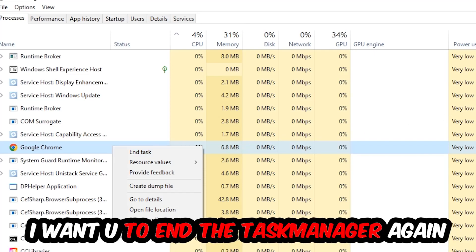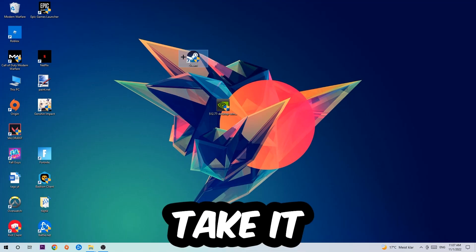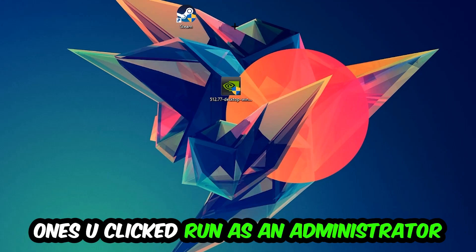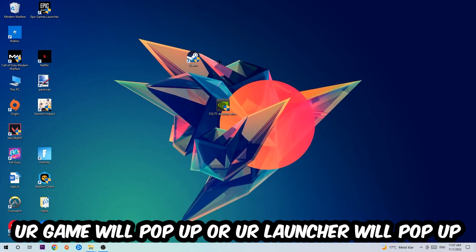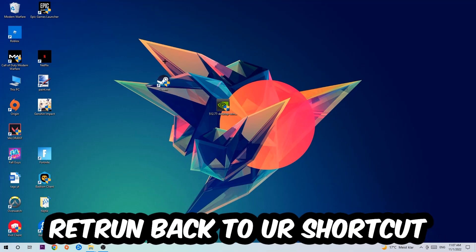Once you're finished, close the Task Manager. The next step is to find your launcher shortcut or in-game shortcut on your desktop, right-click it, and hit Run as Administrator. Once you click Run as Administrator, your launcher will pop up — launch your game through it. If it crashes again, move on to the next step.